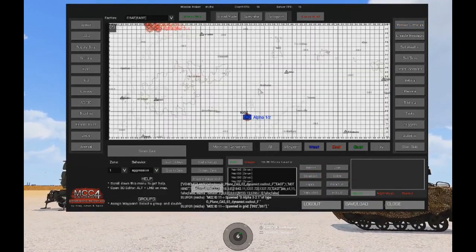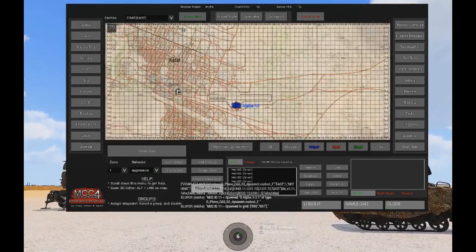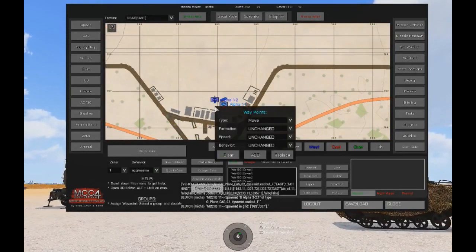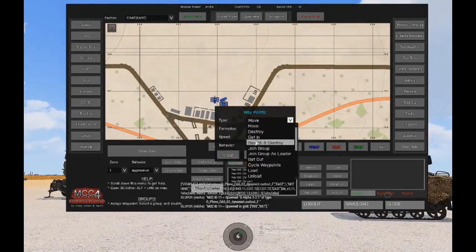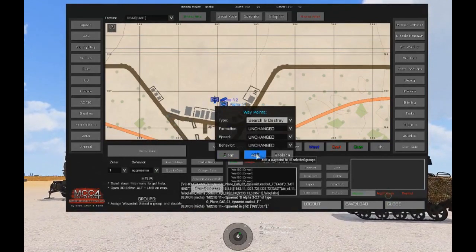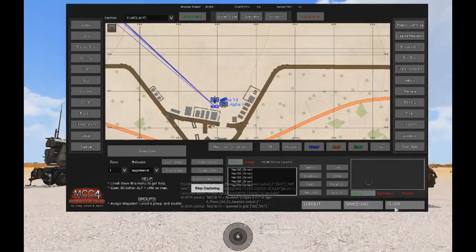Once I've got these, I'll highlight a few of them and get them to search and destroy this area. Double-click and change the waypoint to search and destroy. That should bring them down this way — there we go.